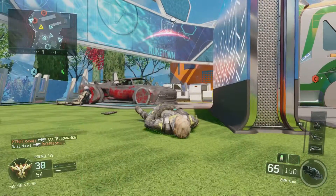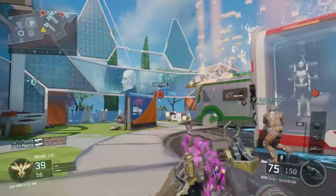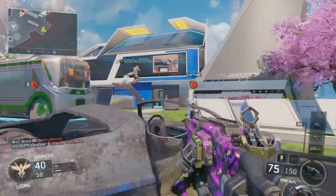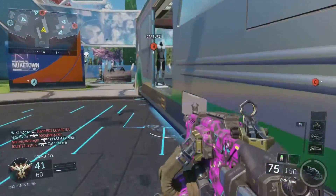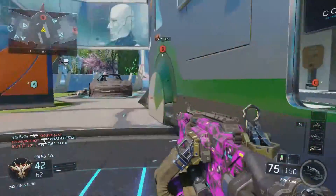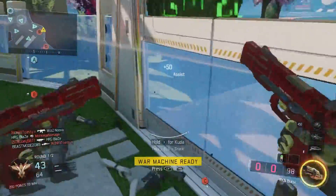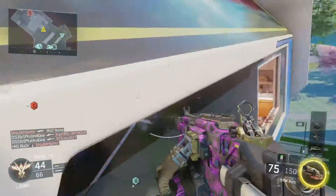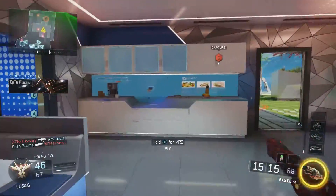That guy is just standing there — that's what head glitching is. I was talking about this a few games ago. When you stand like this, they can only see my head. I just learned about it in Black Ops 3 — all my friends were like, 'Did you know that's head glitching?' And if you guys are in trouble, you have a few seconds to jump out of the map and then jump back in. Little tip right there.